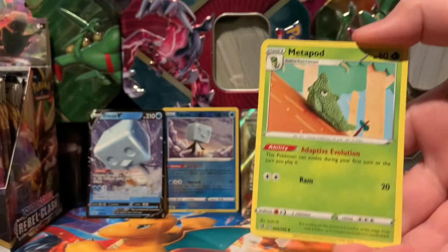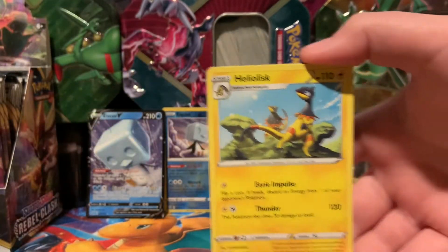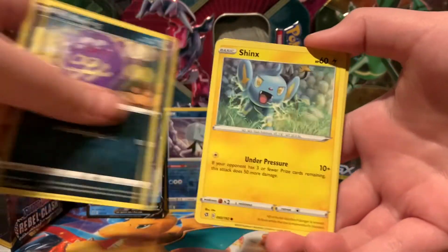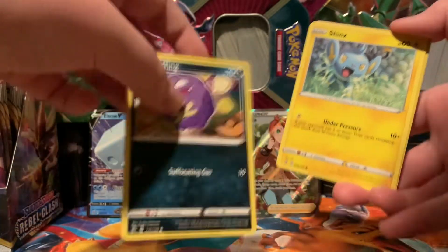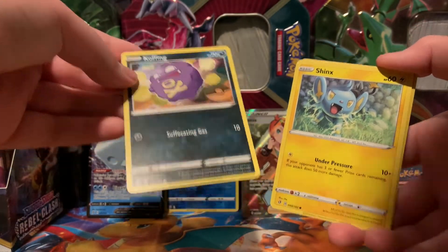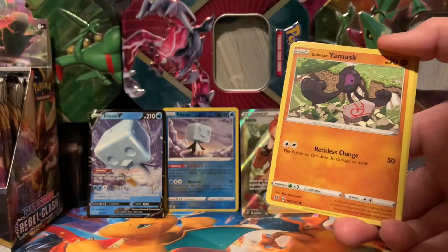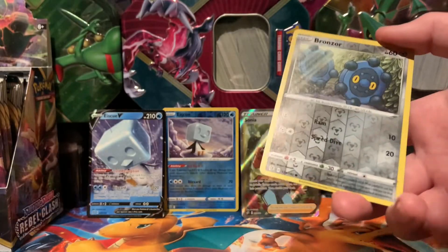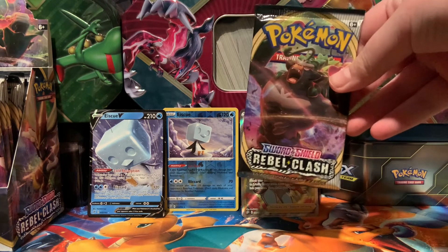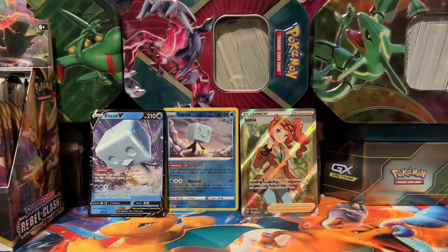Psychic Energy, Speed Energy, Minccino, Heliolisk, Sandygast, Vulpix, Koffing. It always catches me off guard when I see Pokemon like Koffing and Krogunk as Dark Type - it's so weird, I don't know why they did that. Reverse Bronzor. Regular Rare Regice. Speaking of random types, comment down below what your favorite Pokemon type is. I don't know what mine is, I like a lot of Pokemon types.